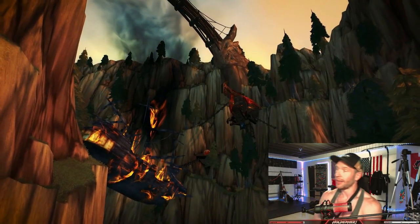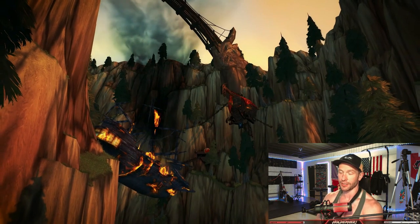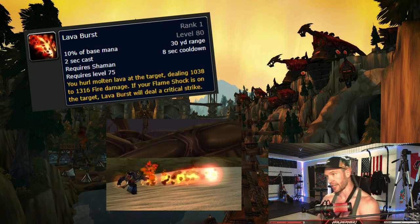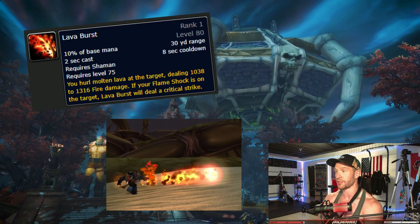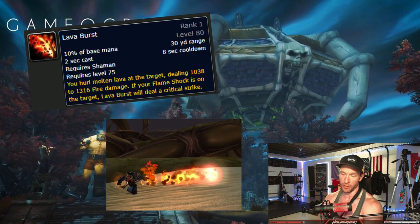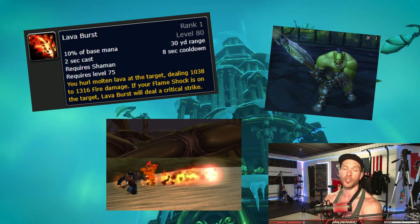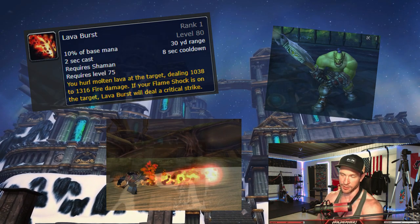What are my new spells? Moving into Wrath, our rotation changes immensely, our spells change quite a bit. Basically everything we do as Enhance changes in a ridiculous manner. Starting with Lava Burst: it's a big beefy ranged fire spell with a two second cast time and an eight second cooldown. It is guaranteed to crit if your target has the Flameshock debuff. It has virtually no use whatsoever in a PvE situation, but generally speaking we're not going to be messing with Lava Burst too much as Enhancement in PvE.